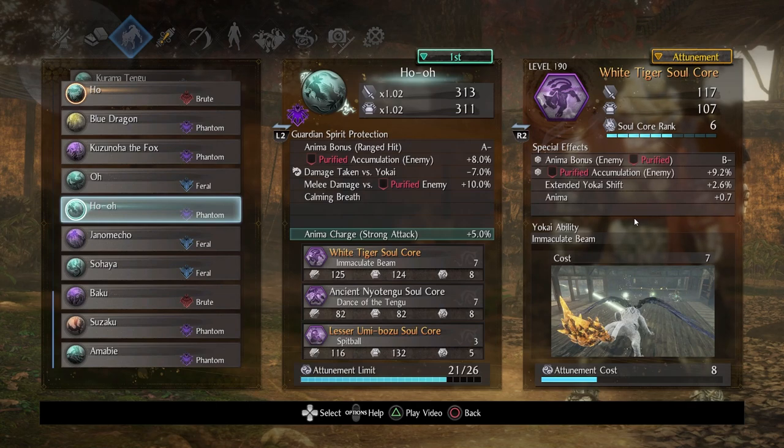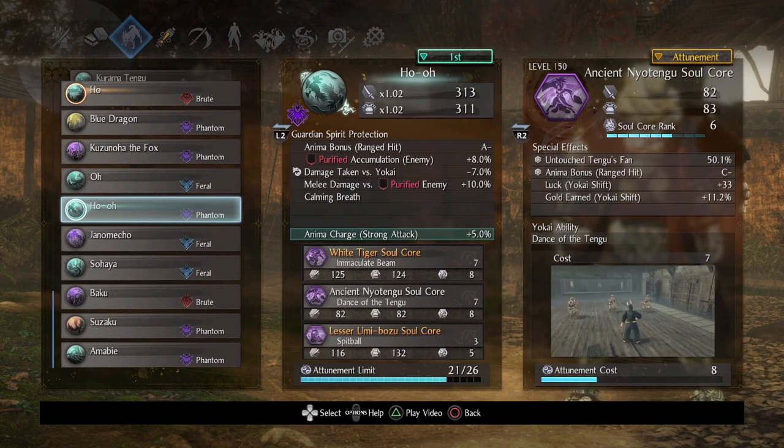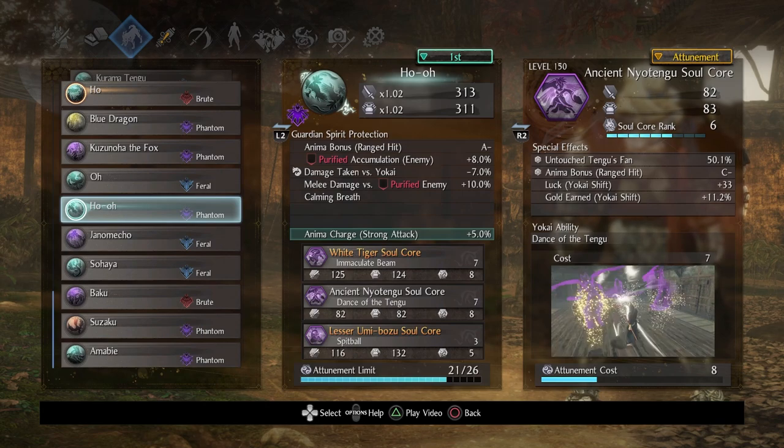White Tiger — definitely a weird choice. And speaking of other weird choices, I went with Ancient Neo Tengu. I've used Ancient Neo Tengu before and said it works really well against blocking opponents, but the time I showcased it was mostly against Yokai. This time I wanted to really show how powerful it is against human opponents. When it comes to soul core rank, I recommend boosting this again for another anima-based bonus — the more you have, the better.